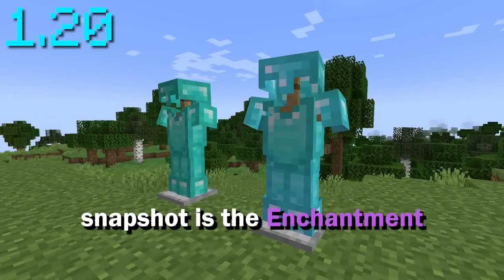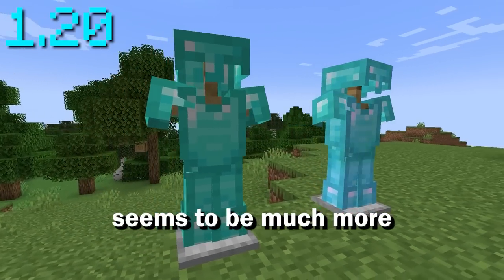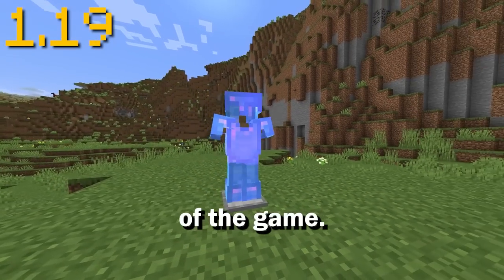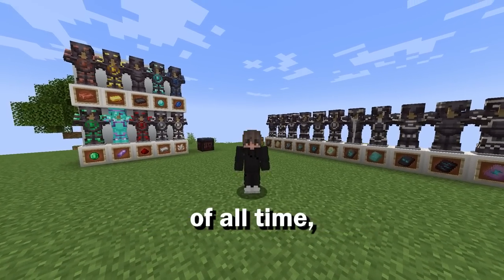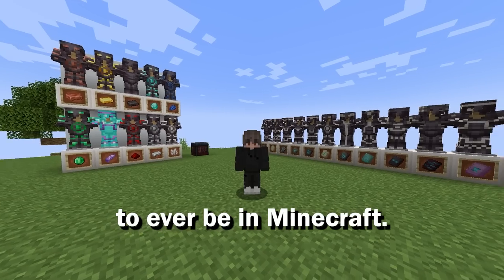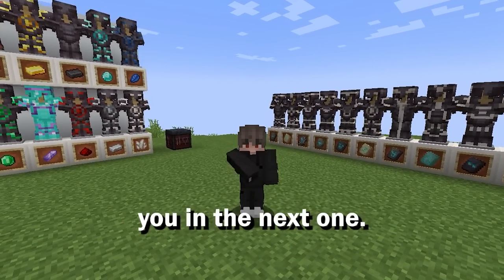The last major update for this snapshot is the enchantment glint found on enchanted items, which now seems to be much more simple and elegant compared to the bright shine in previous versions of the game. Overall, this snapshot was one of the most interesting and coolest ones of all time, and included one of the best cosmetic updates to ever be in Minecraft. Let me know your thoughts down below on this snapshot, and I'll see you in the next one.